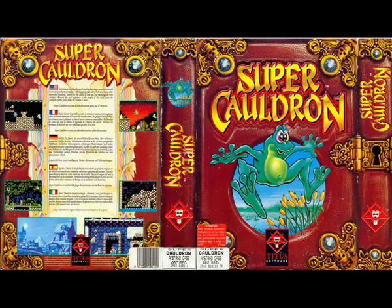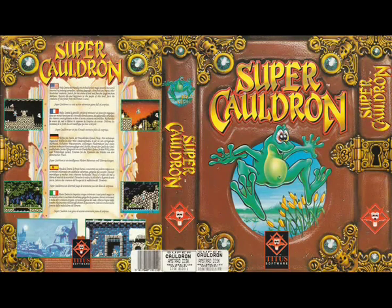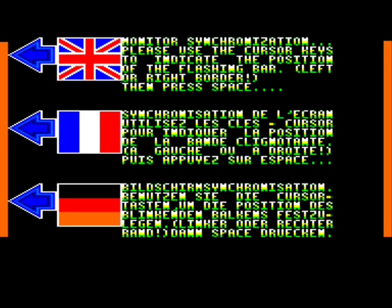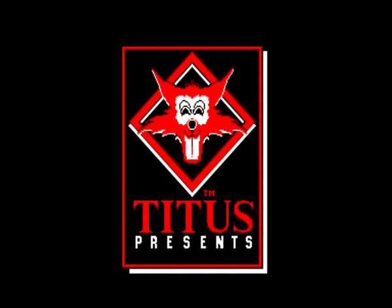Happy Halloween! This is a Super Cauldron long play on the Amstrad CPC. I've been meaning to cover this game for a very long time, especially because it's one of the most impressive looking games on the Amstrad. It's from Elmer Krieger, the guy behind Prehistoric 2. This is one of the very last commercial release games on the Amstrad, released in 1993 from Titus Software - an official sequel to Cauldron 1 and 2, sometimes called Cauldron 3. Titus picked up the license from the defunct Palace Software.